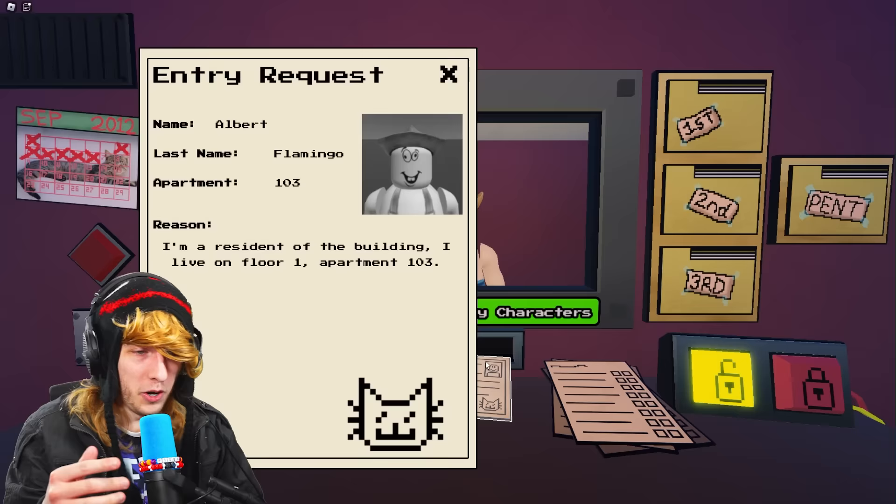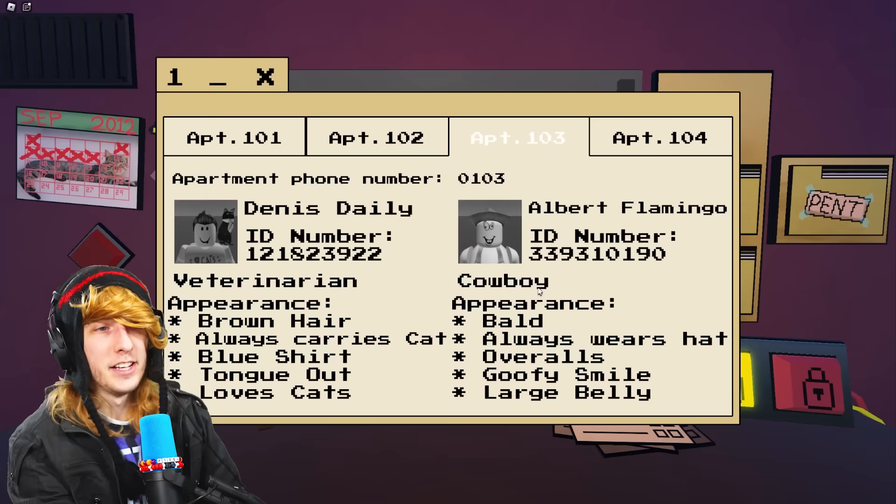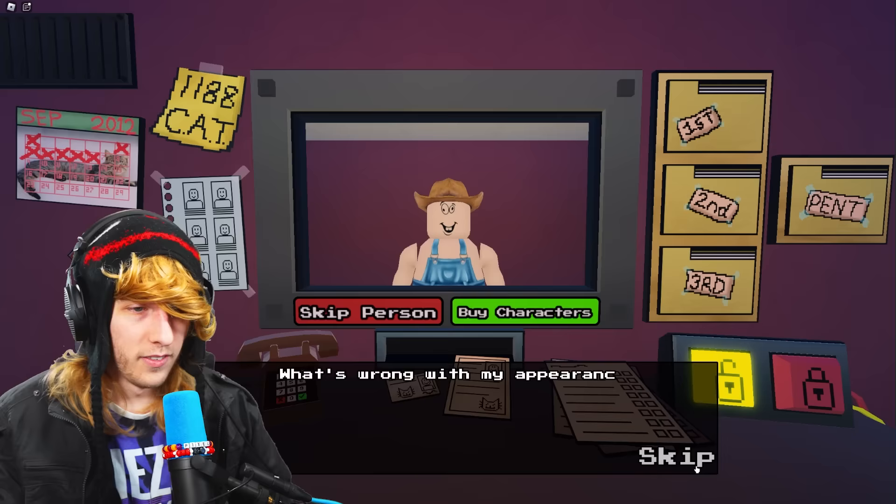He's in apartment 103, so click on the folders on the right side of the screen, go to the first floor and apartment 103. He lives with Dennis Daily. Call apartment 0103 and see if Dennis Daily answers — Dennis will tell you if Albert's home or not. That's him! So that's not the real one because you just talked to him — he's already at home.